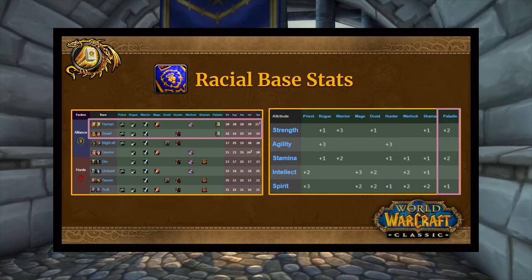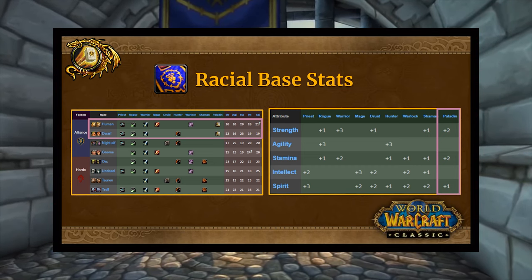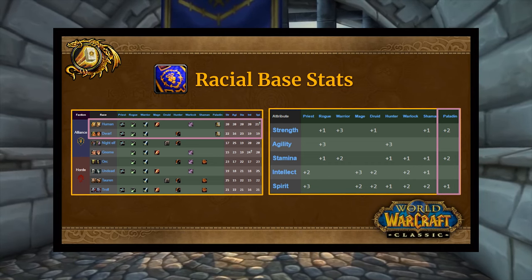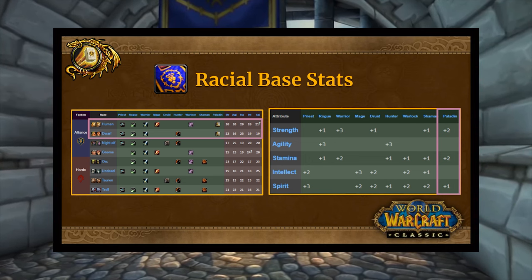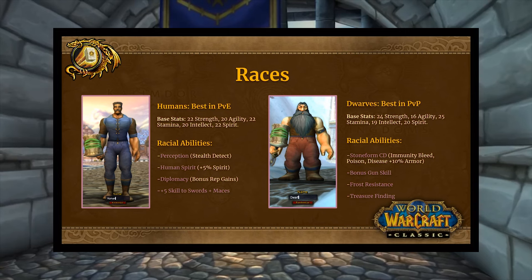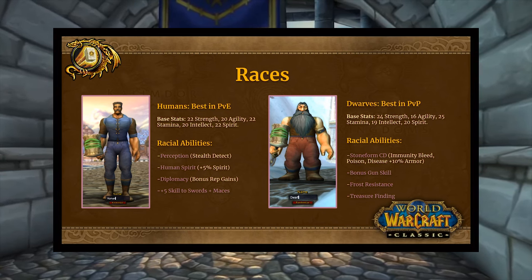Let's talk about races. All the different races — human, dwarf, night elf — have different primary base stats. Humans have around 20 across the board, spirit at 21. Depending on what class you're playing, you have a slight modifier. Paladins get +2 strength, +2 stamina, +1 spirit, netting out to specific base stats. Humans have slightly less strength and slightly more agility.